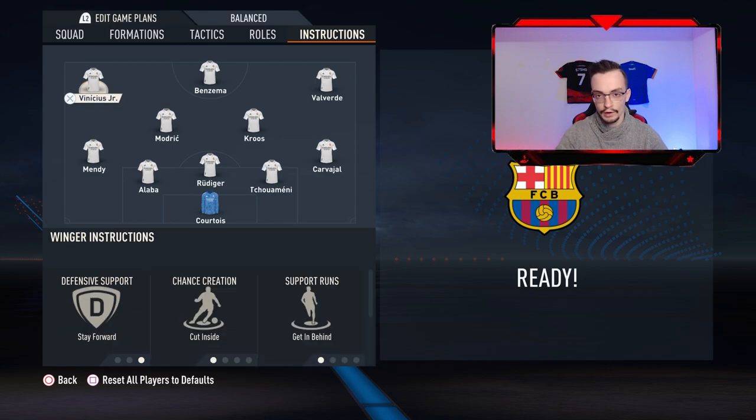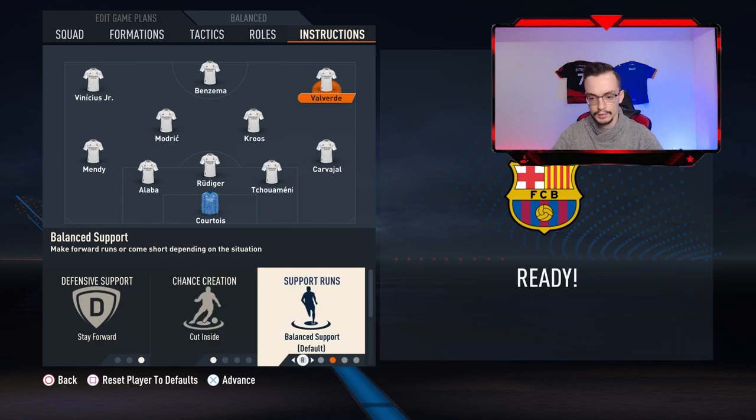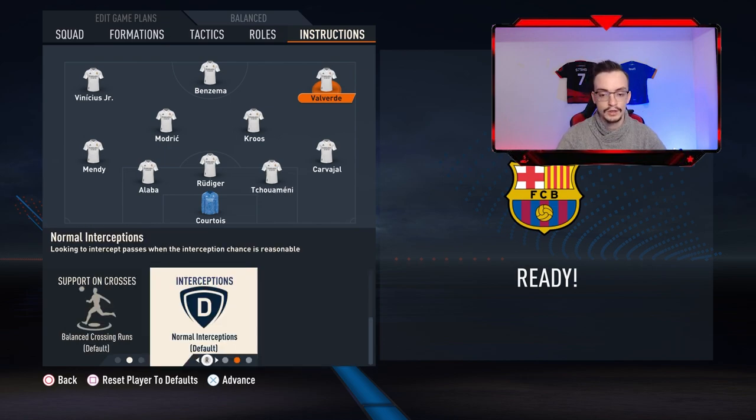The same thing is gonna be for the right winger: stay forward, cut inside, get behind, normal interception, and balance at cross in the rounds.